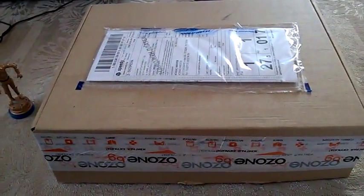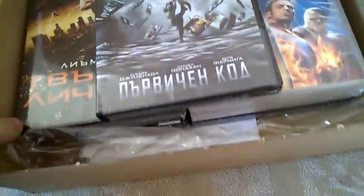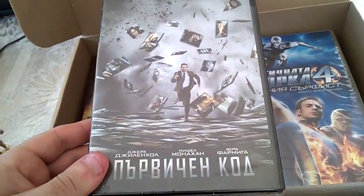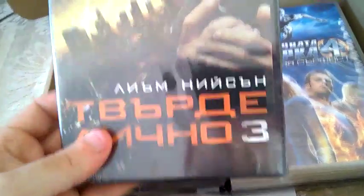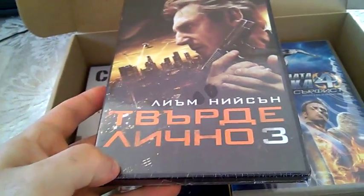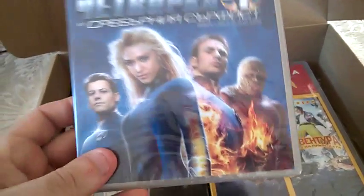Let us begin and see what we have here in the box. The first movie is Source Code — I've been wanting to get this for a long time, it's a very good movie. Next is Taken 3, which is basically the worst of the three, but I got it because I have the first two and now my collection is complete. And Fantastic Four and the Silver Surfer — I got it because my other DVD of this movie has a lot of scratches.